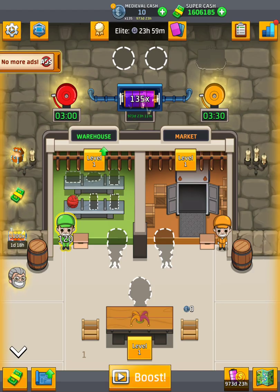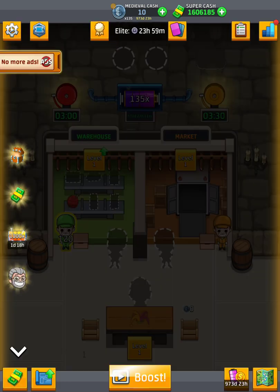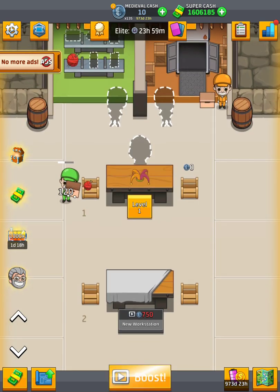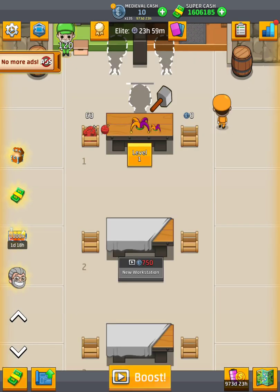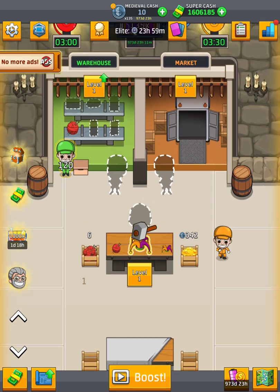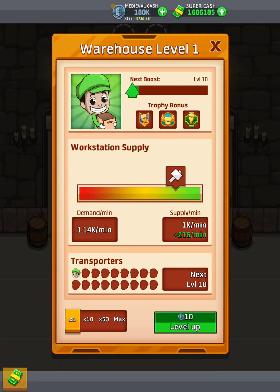If you go to the drugs warehouse, you can see an upgrade that costs ten dollars. Don't buy that, because then you will have zero investment, because it only makes 120 units.